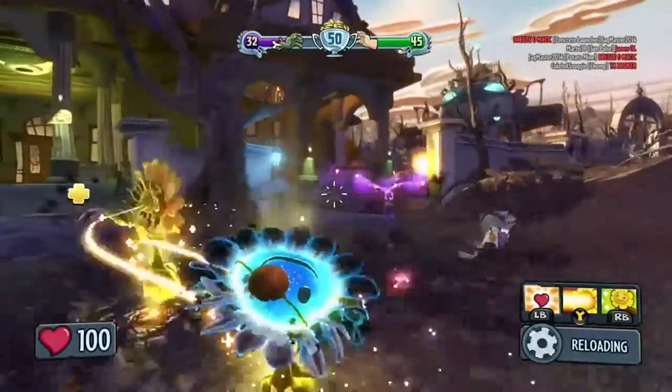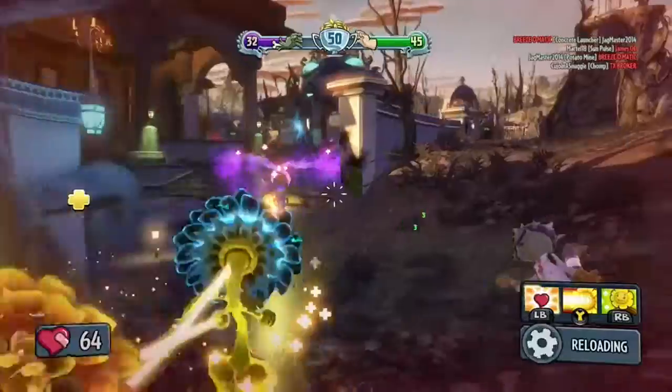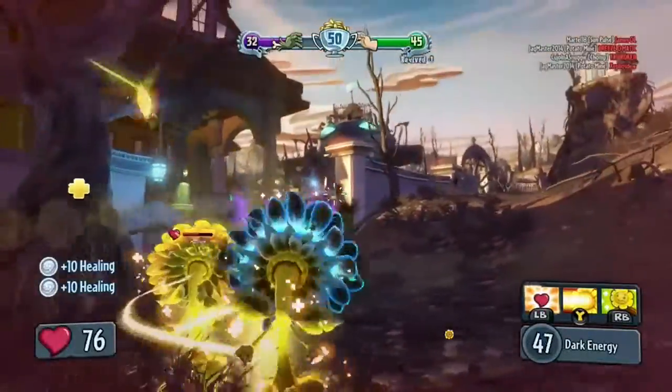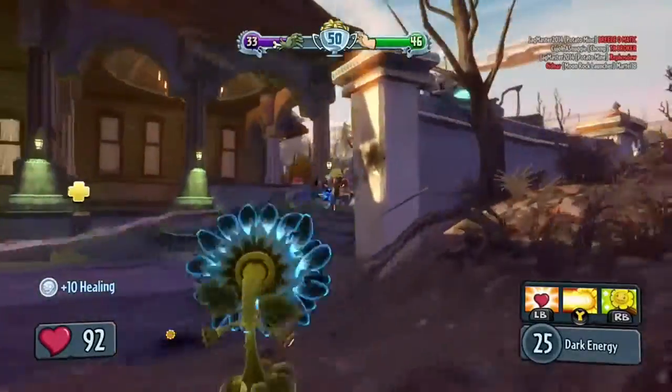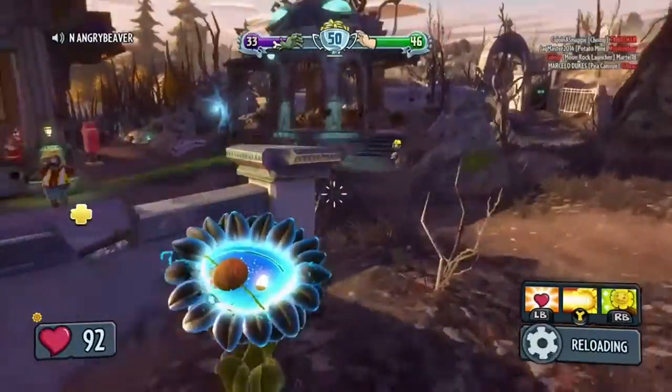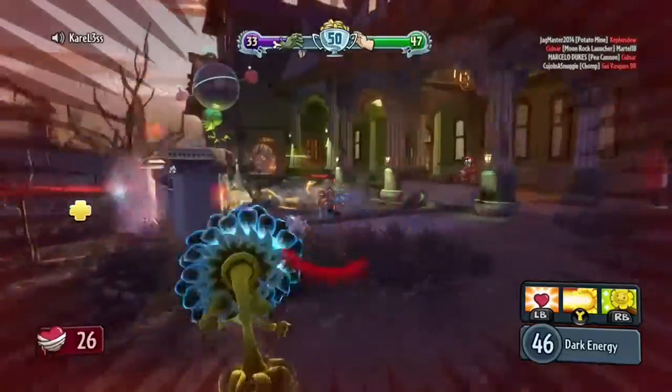The reload speed is medium, and the usage is for short and mid range. I tend to use it a lot for long range because I'm always healing teammates, but for short and mid range I'm always going up against the All-Stars because they are the easiest to take down with the Sunflower.